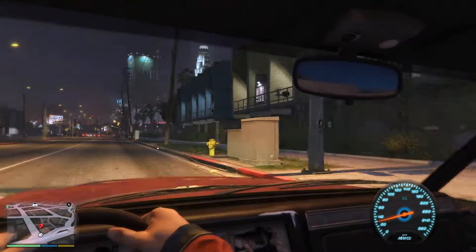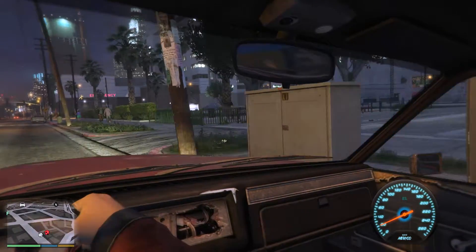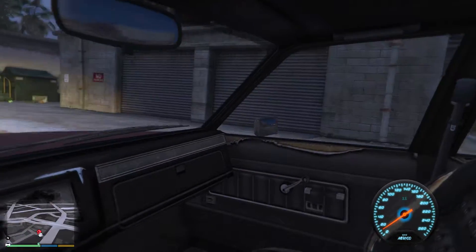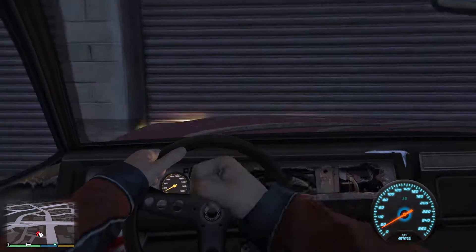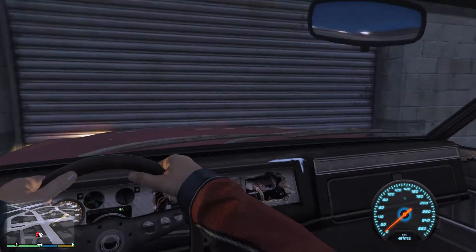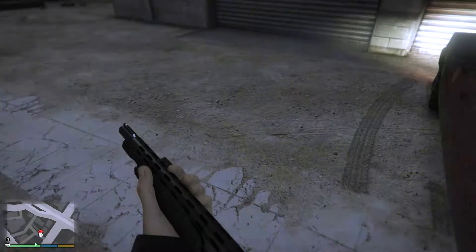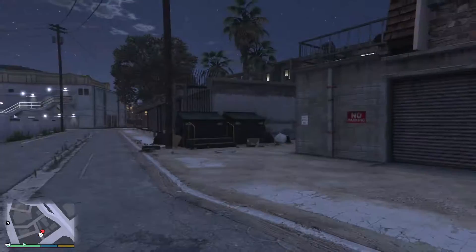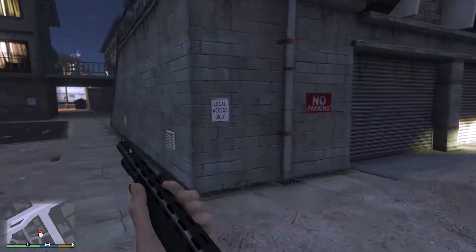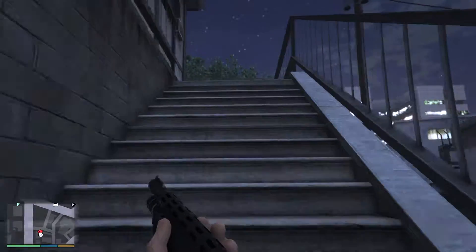Here it is on the right — looks more like an apartment kind of place. Let's park up somewhere not too obvious. The good news about the last robbery is we did pick up a shotgun from the police officer we had a bit of a tussle with. Long story short, we've got a shotgun — let's sneak up now.